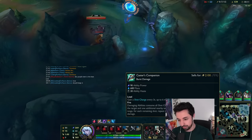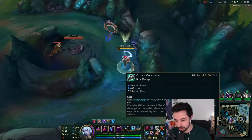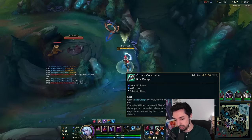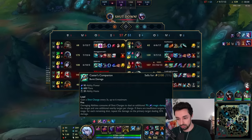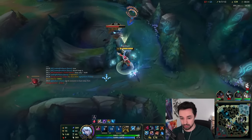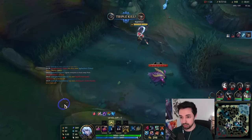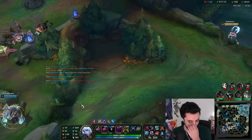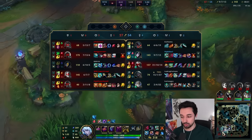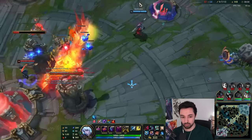I don't get what the rifle item does — can you explain? You gain a shot charge every three seconds, up to six maximum. Once you're at six, damaging abilities consume all shot charges to deal initial 70 magic damage to the target and one additional nearby target per charge. If there are insufficient targets in range, repeat the damage on the primary target dealing 35% damage. It's sort of like Luden's.